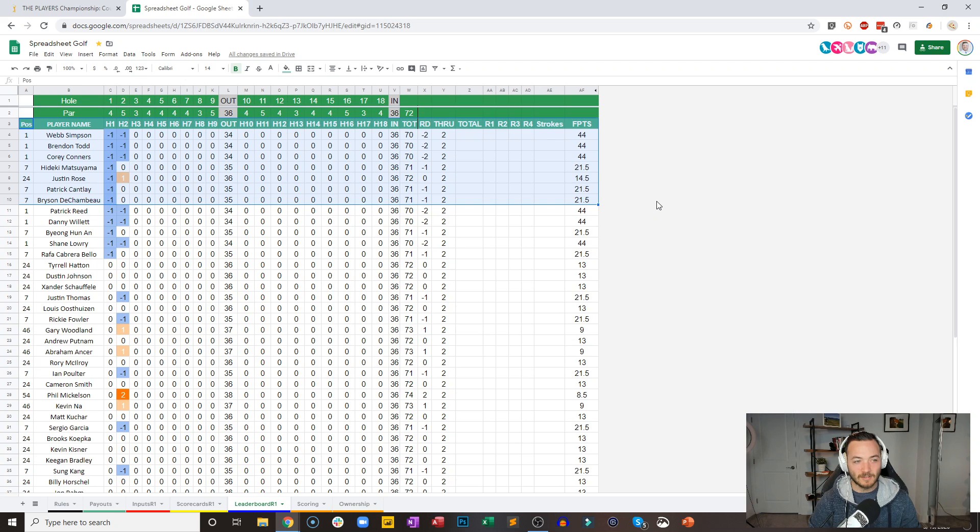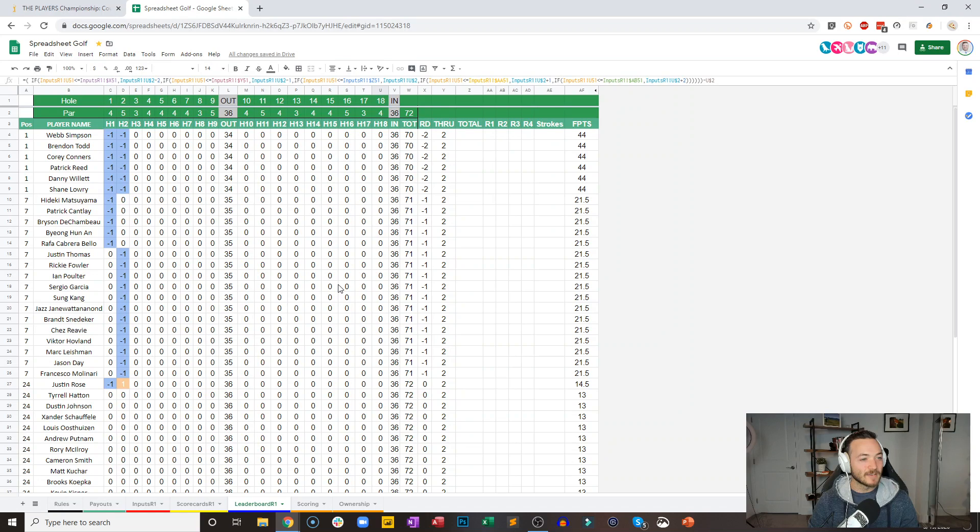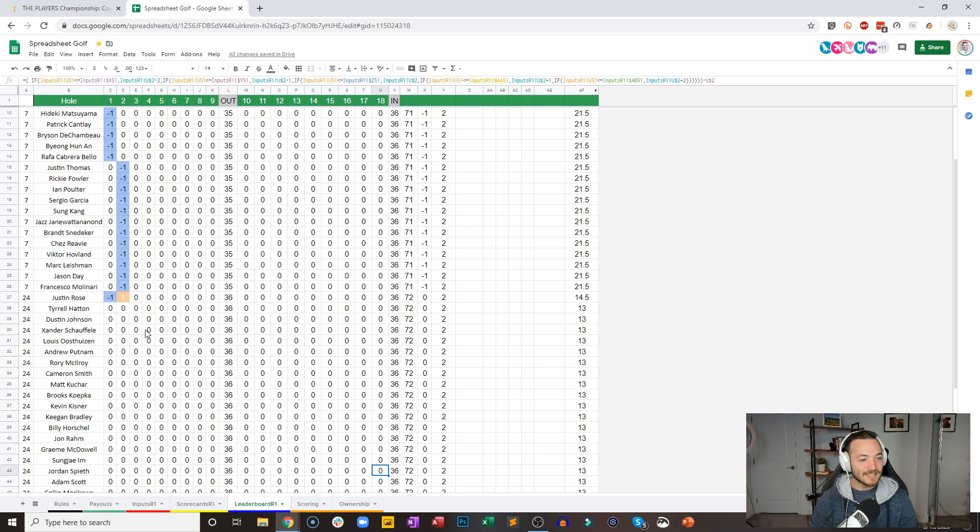We will head back over to the leaderboard — Webb Simpson is on a little bit of a streak. All of you chalk eaters are loving this out of the gate. We've got six guys who have made birdie on the first two, including the Todd father, Corey Connors, Patrick Reed, Danny Willett, Shane Lowry, and of course Webb Simpson. Justin Thomas, Ricky Fowler amongst those who are on the board. Justin Rose gives his birdie back immediately with a bogey on number two — that's a pretty difficult hole to bogey. He yanked one left off the tee, had to punch out.